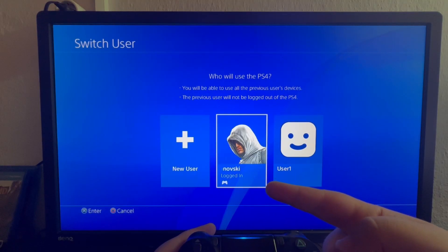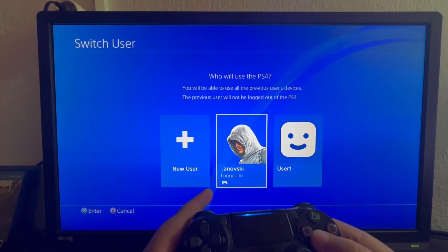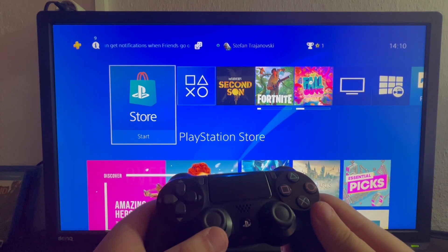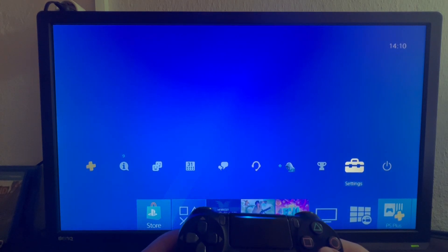As you can see, here is my main account and here is my second user account. To delete that second account I need to go into my main account by pressing the X button, then swipe once up with my left analog and go into the second to last section called Settings. I open that up.